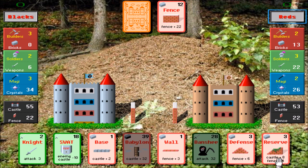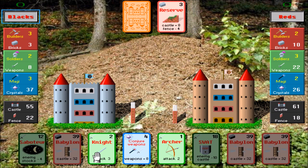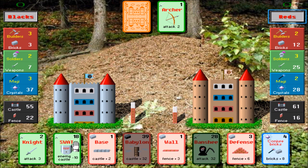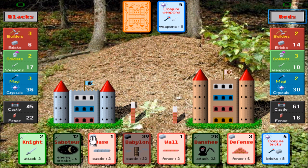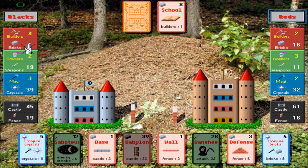You can also play this reserve card — castle plus eight, fence minus four. He'll go ahead and do that; his castle is now up to 61, which is good. I'm going to conjure some weapons. SWAT — minus ten enemy castle. That bypasses the fence, which is really nice. I'll conjure some weapons, and then the reds will attack and try to knock me out. As the blacks, I'll do another builder. Now I've got four bricks per turn, as opposed to the two I originally started the game with. This continues on and on until somebody wins.